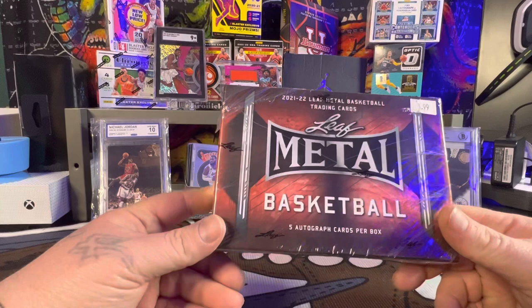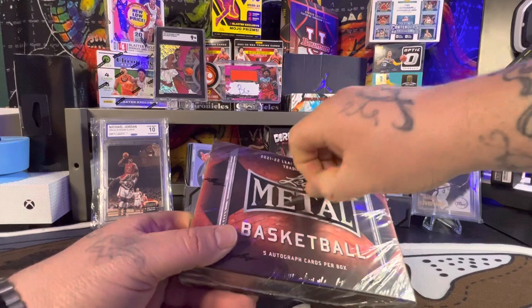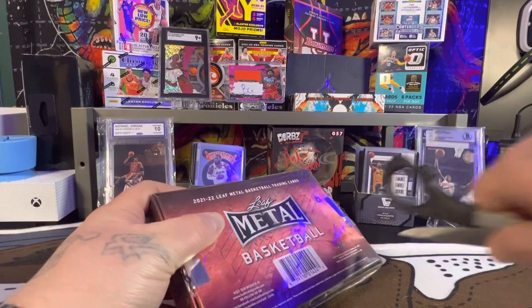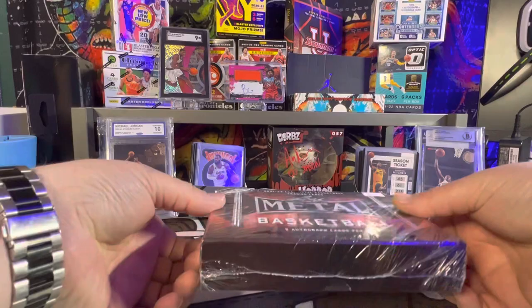Five autos. This is a 21-22 Leaf Metal Box. Let's see, we got seals on here. Alright, let's see what we got in here.